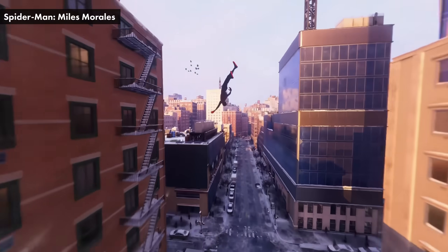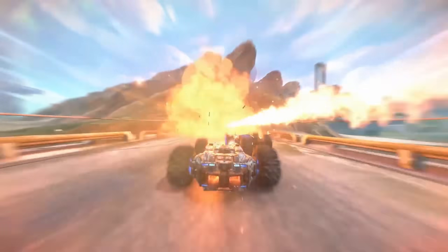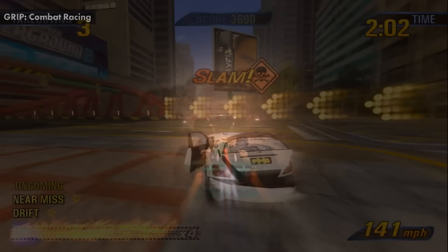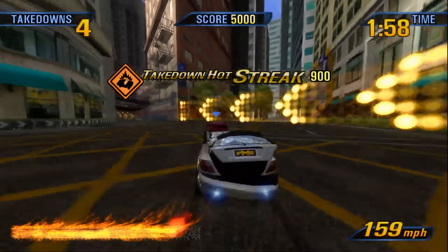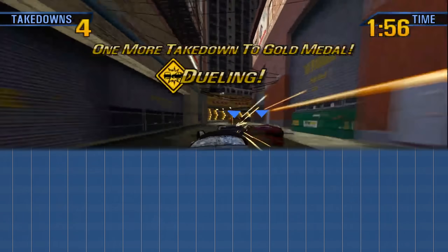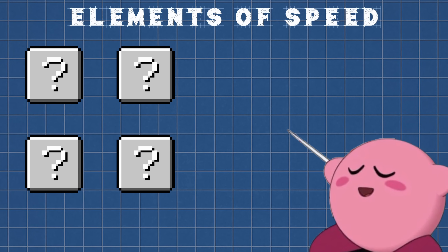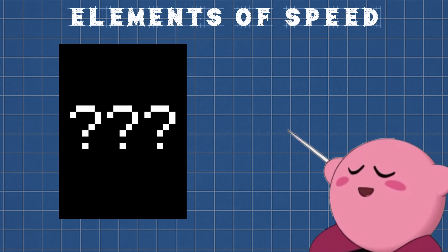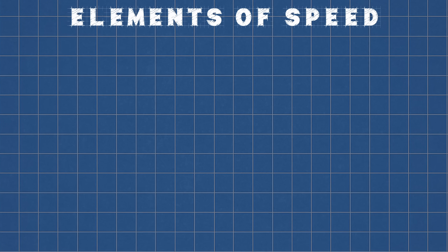Game developers constantly add virtual trickery to make their games feel faster than they actually are. This isn't a bad thing, and it's actually there to make you, the player, feel good. So how do they do it? How do video games trick us into feeling speed? By the end of this video, you'll be able to spot lots of different tricks game developers use — so much that you'll even be able to notice everything about this mystery game I'm saving for last. Better stick around to the end, huh?